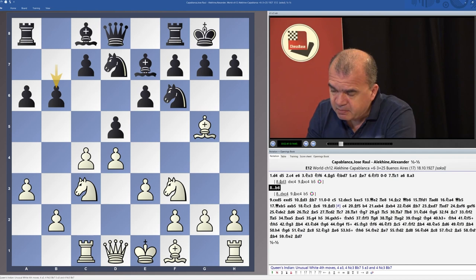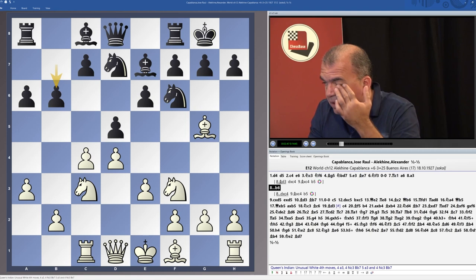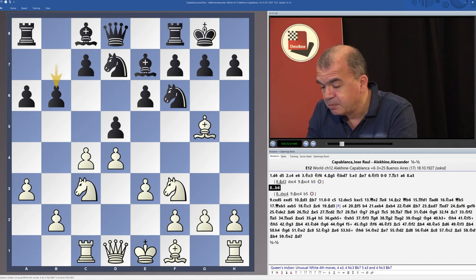Alekhine played move b6, which aims for a difference — it allows a different structure. He just wants to develop the bishop regardless.